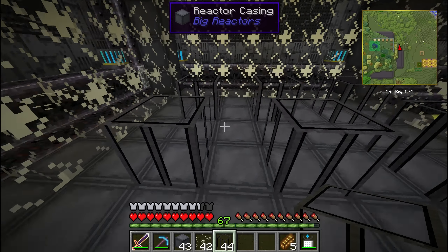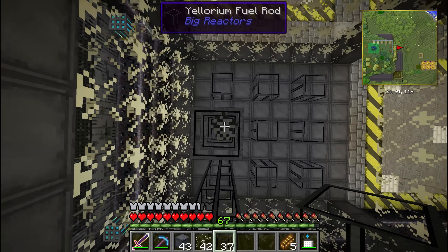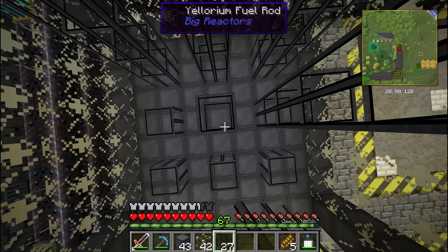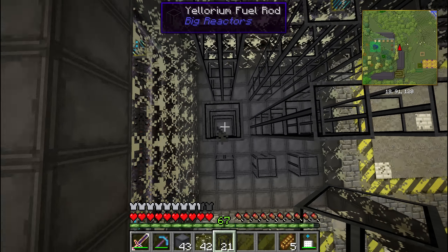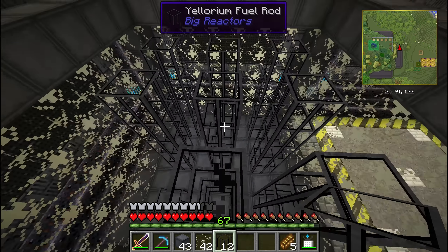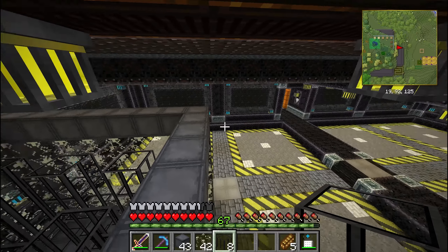I'm going to place 9 fuel rods. The big reactor produces heat and needs heat to produce energy. But if it becomes too hot you get an efficiency penalty. Each fuel rod transfers heat into its environment, so if you stack the fuel rods together they become very hot and inefficient. So I'm spacing them so each rod has one block on each side to dissipate heat.